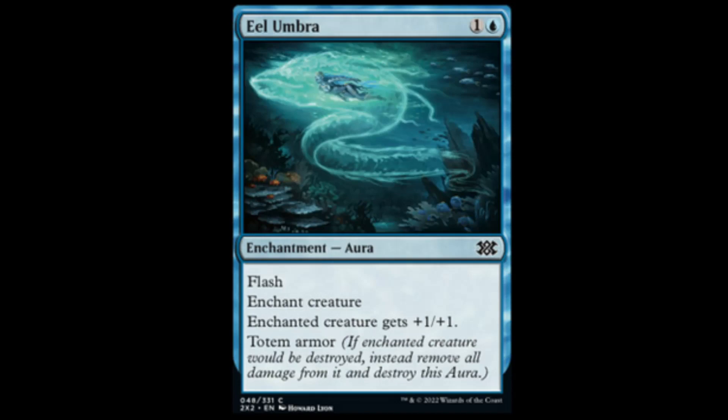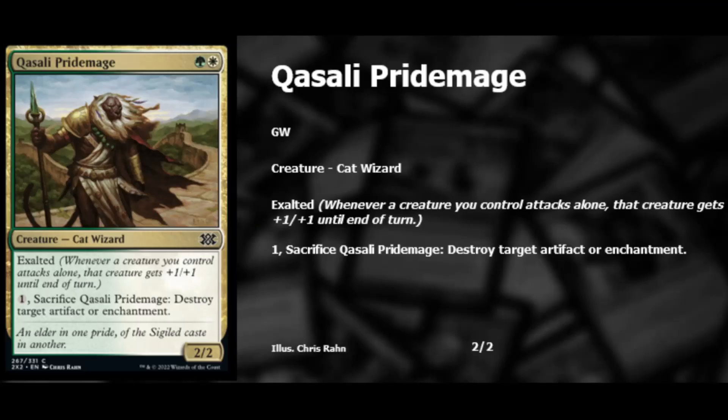Eel Umbra: blue and one with flash. A creature gets plus one, plus one and totem armor. Pretty sweet way to save your creature if you're playing blue. Next, Quasali Pridemage — not just a common, this thing's beef: white and green for a 2/2. It has Exalted, which means if a creature attacks alone it's plus one, plus one — that includes the Pridemage itself, making it a 3/3. Or for a colorless, you can sacrifice it to destroy target artifact or enchantment. This thing is amazing — I can't believe they bumped it down to a common.